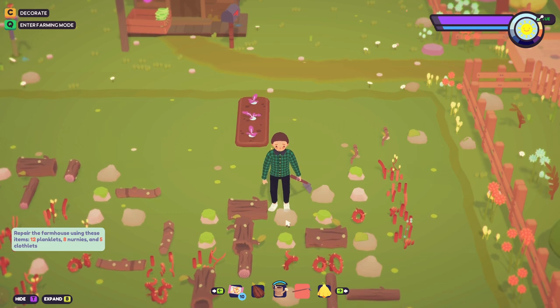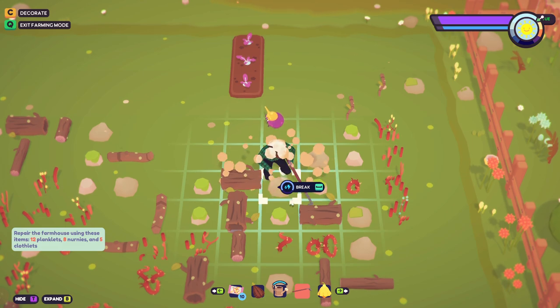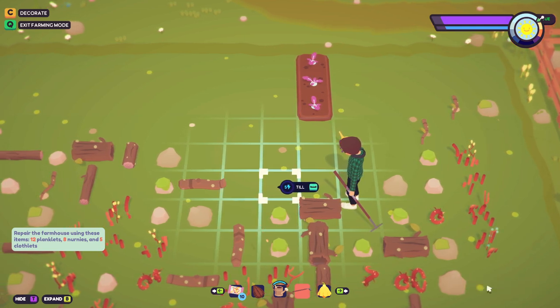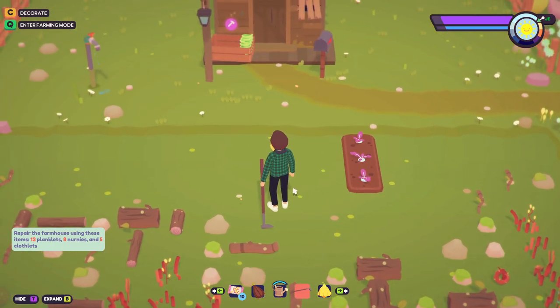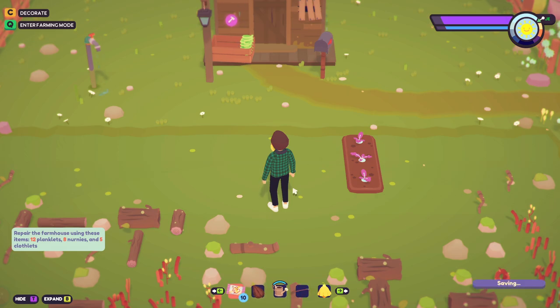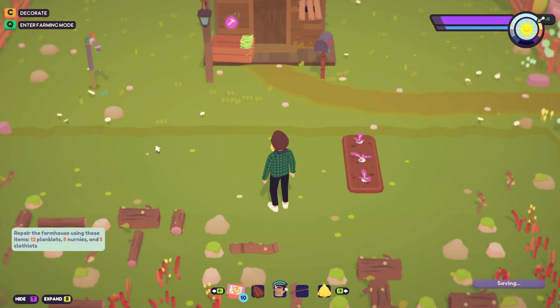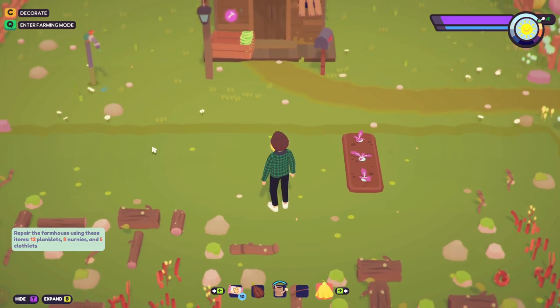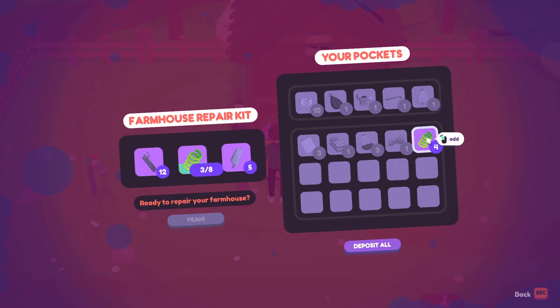Is there anything I can do with these rocks? Oh there we go - I got a bunch of stuff, four nerneys! That's all it told me I got but I saw a lot of stuff break out. How do I check my inventory? Expand? There's decorate, enter farming mode - is there like an inventory button?